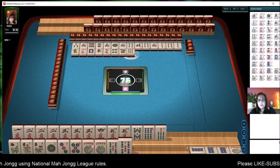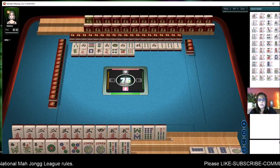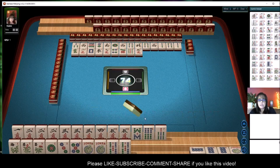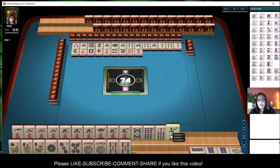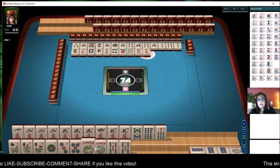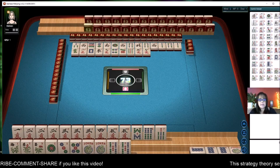Let's go ahead and kong that for the addition hand. You want to make sure that your exposures are on the right rack so that this first rack is the addition. I want the rest of my tiles to be placed in the right rack. If your tiles that are concealed are on the wrong rack and you claim a discard to make an exposure, it could be on the wrong rack and you might find yourself in trouble. So try to have the hands for your exposures on the same rack.